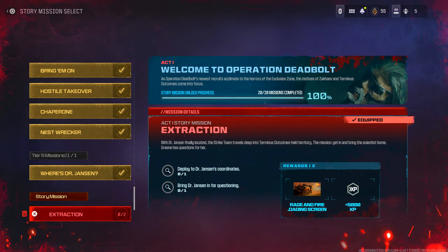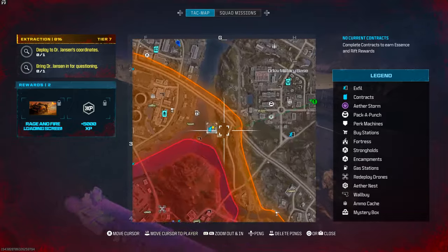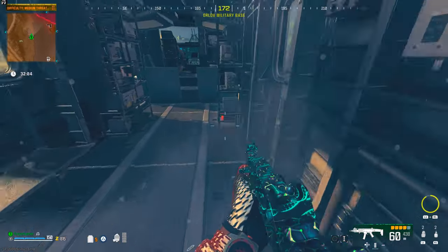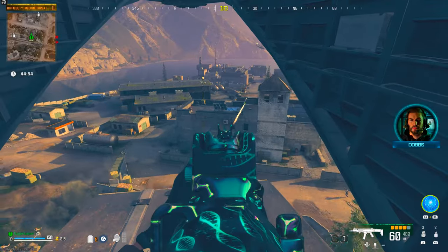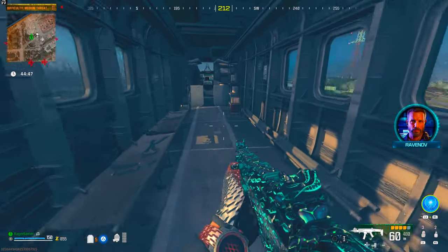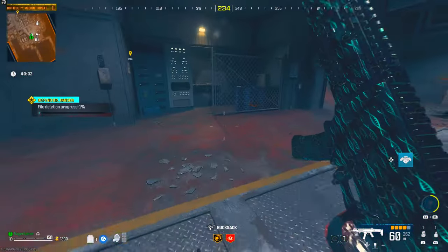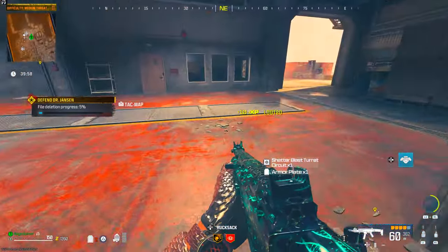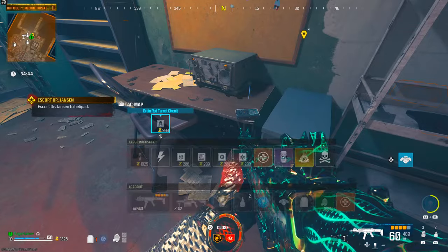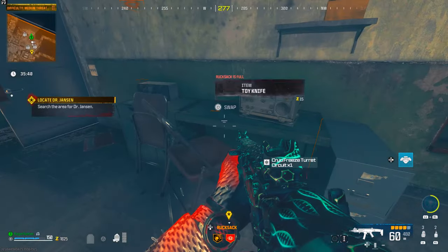For the Act 1 Tier 7 Extraction mission, have it unlocked and active — you can replay it if you've already completed it. Spawn into Zombies and wait for the special X-Fill point to appear on the map, then head to it, call in the helicopter, board it, and go to Dr. Jansen's location. Once there, pick up Deadbolt turret ammo mod circuit boards — there's one on the roof when you jump off the helicopter, one in the corridor opposite her office, one in her office once the percentage bar hits 100%, one in the shed outside, and one in the upstairs office area where you escort her to the rooftop helipad. Each circuit board gives you two minutes on the Deadbolt turret.